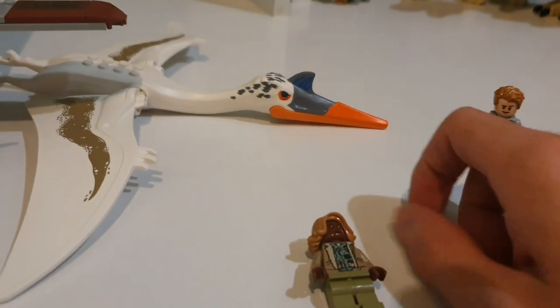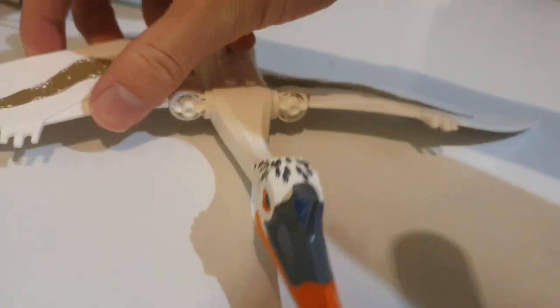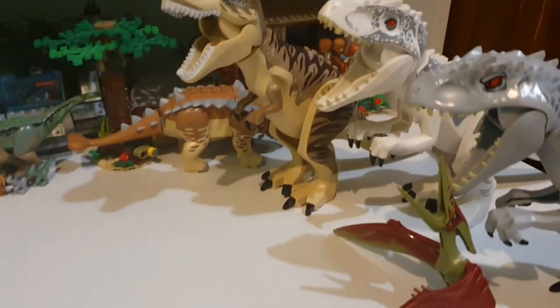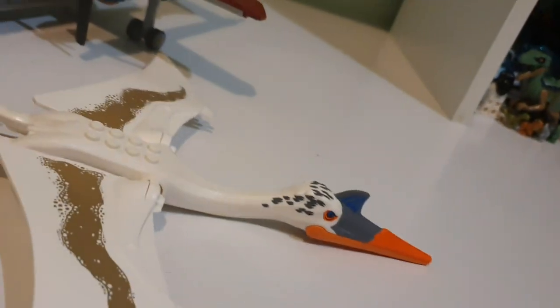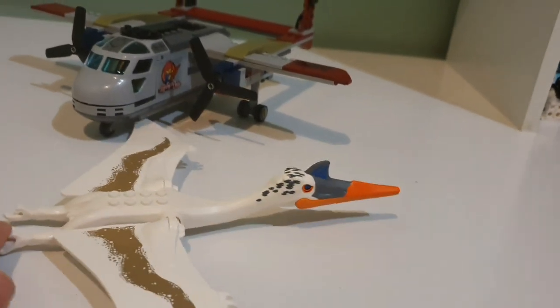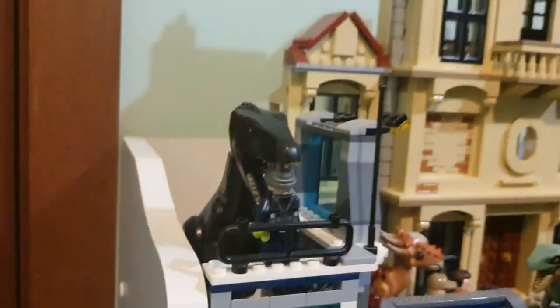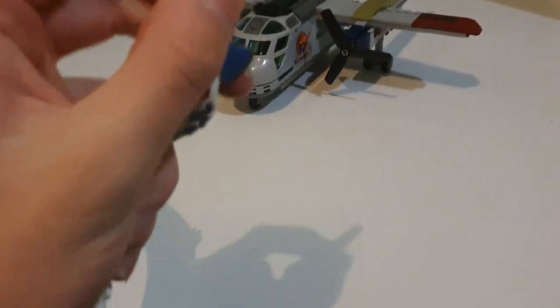I love getting new LEGO molds, and this Quetzalcoatlus one is definitely one of the most unique out of all the new ones. Giga has an Indominus Rex head and T-Rex arms but a different back, which is cool. The Pyroraptor and Atrociraptors are kind of similar to the Dilophosaurus mold. We'll compare all those in a video when we get the Pyroraptor set, which should be around April 17th. Therizinosaurus is kind of like an Indoraptor mold but with a Gallimimus-type head.